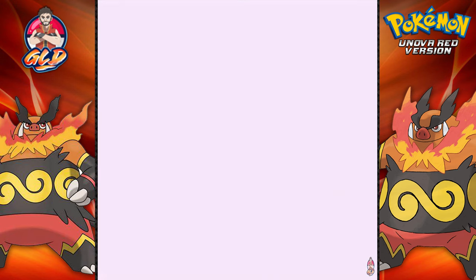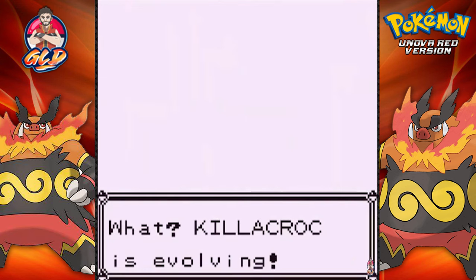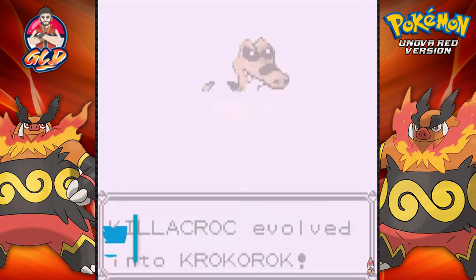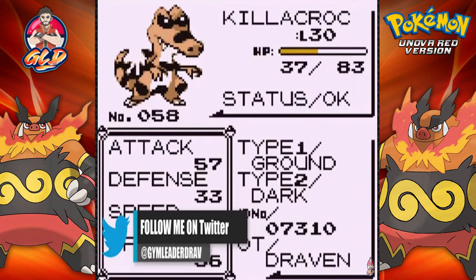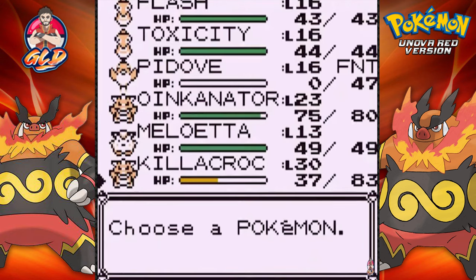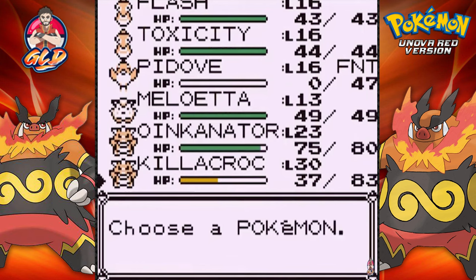Now that we have Killer Croc on our team, let's use a Rare Candy on this guy — boom, he's at level 30 and starts evolving! Look at that, holy crap — Killer Croc is now Croc Rock! Let's take a look at our new Pokémon Croc Rock — it has great speed and attack. This is a physical Pokémon, so our team is beefed up with both Oinkinator and Croc Rock. Killer Croc is going to be a great addition when we take on Lieutenant Surge.